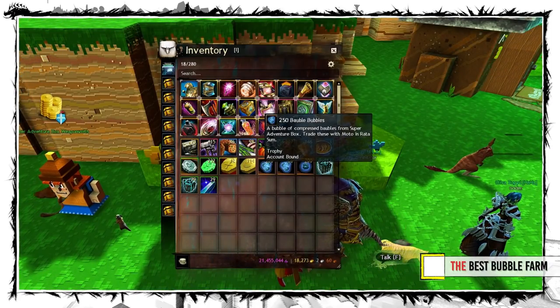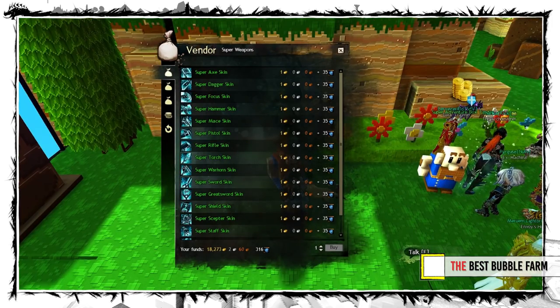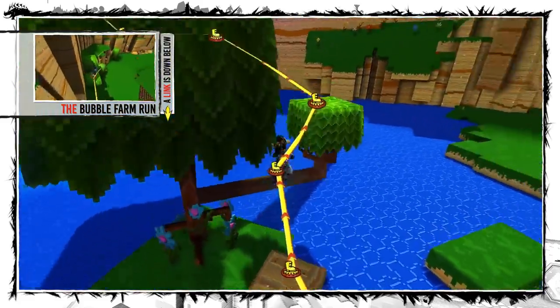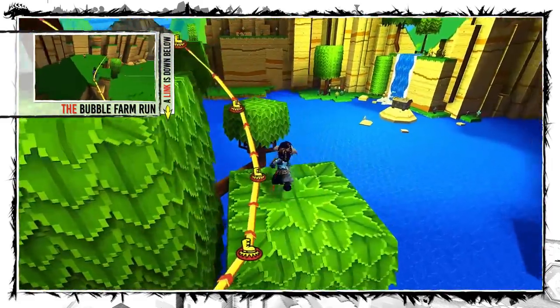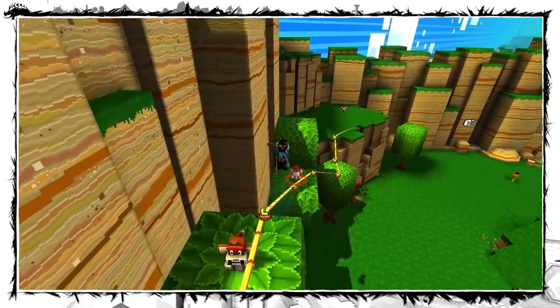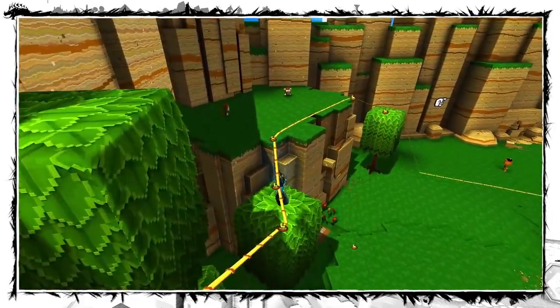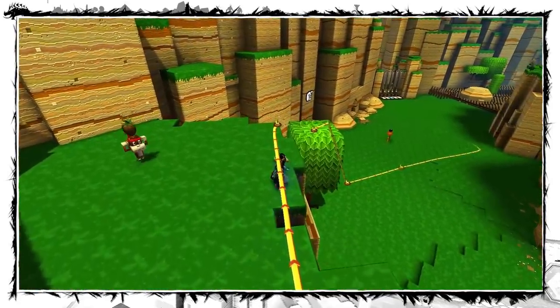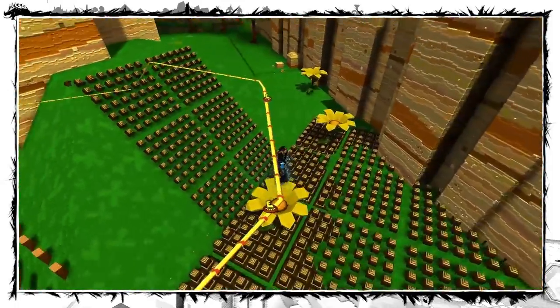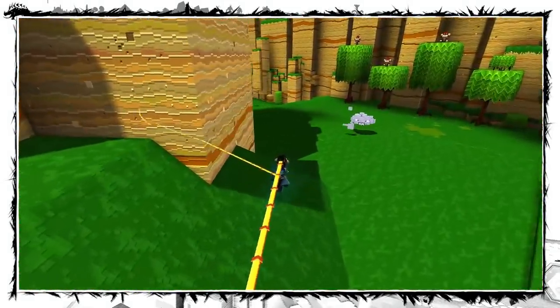At some point you will need to farm a lot of bubbles for various vanity items, and especially for weapon skins. The fastest bubble farm is World 1 Zone 1 in Tribulation Mode. It may look hard, but after a few runs once you get used to it, you can do it in under 5 minutes even with loading screens. Each run will grant you around 300 bubbles, most of them from the final chest.